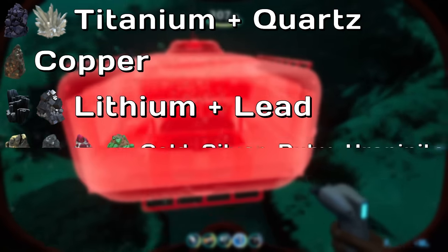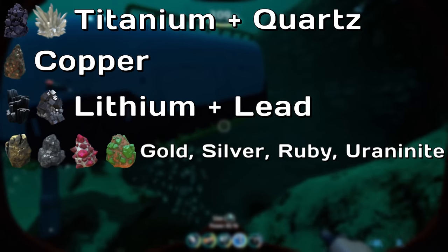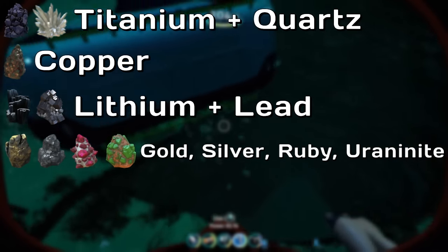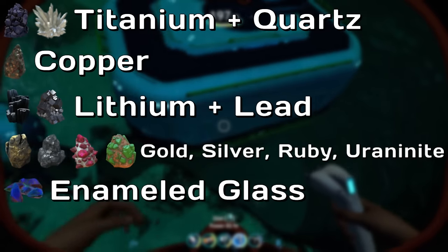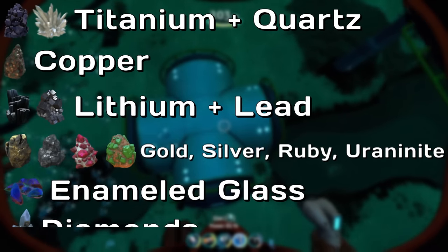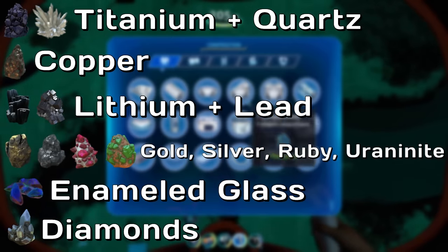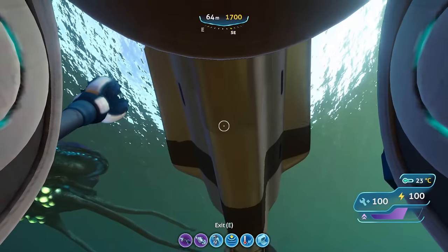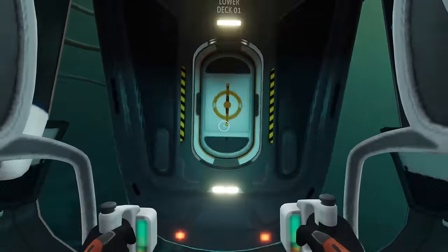Gold, silver, ruby, and uranite are needed in smaller quantities, but are essential for certain computer components and power sources. Enameled glass is needed for any observatories or glass roofs that you want to make, and consider grabbing a diamond or two in order to construct a modification station. To collect the materials, I recommend using a cyclops paired with a prawn suit to make the process as streamlined as possible.